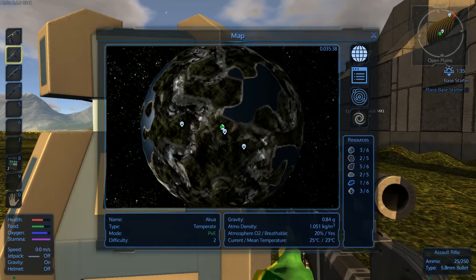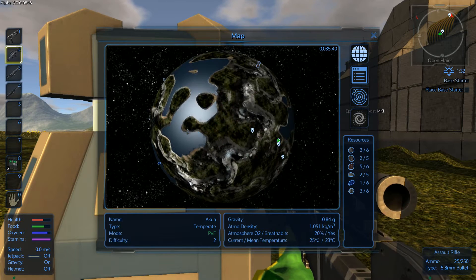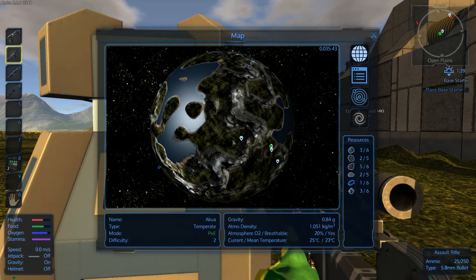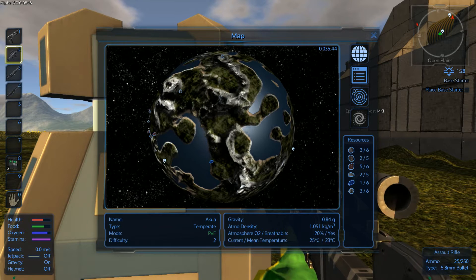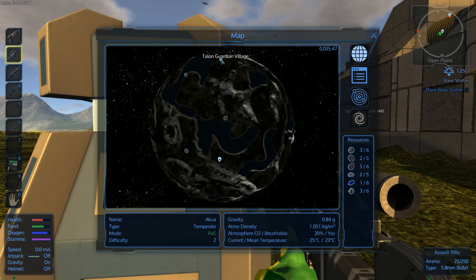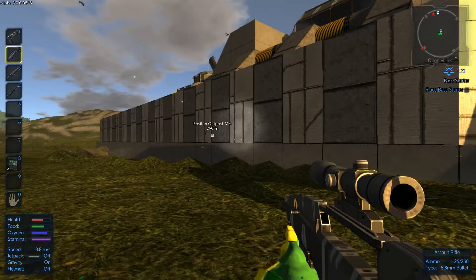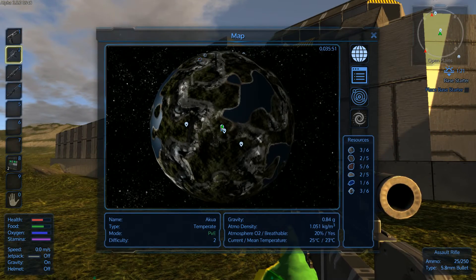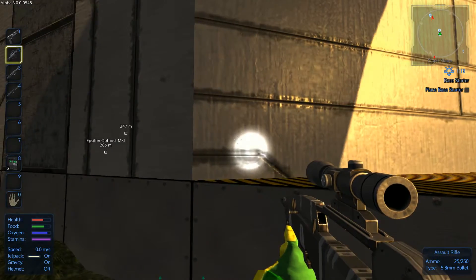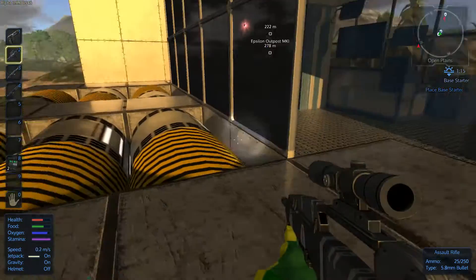I've been going around like a maniac around the planet. I think we started somewhere on the other side — actually we're pretty close to our starting location. It was kind of a fun ride because I found some places like the comm center which attacked us in the last episode, a drone base, the Talon Guardian Village which will help complete one of the quests, and I came across an abandoned mine.